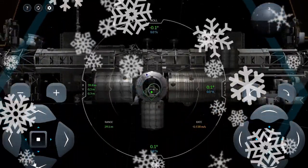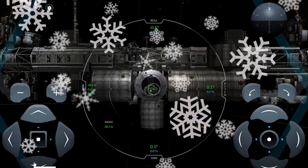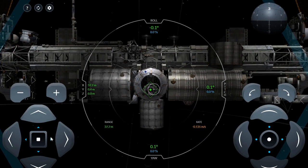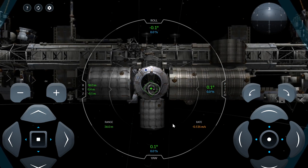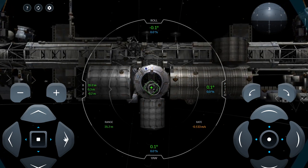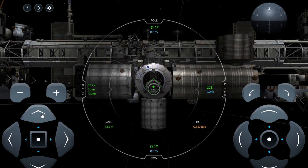We're at 38 meters to go now. We're definitely below our tolerances of 0.2 all the way around — green for the pitch, roll, and yaw — and the rate is less than 0.2 meters per second. So we should be good to go here, and I'm docking as long as we hit the target correctly.